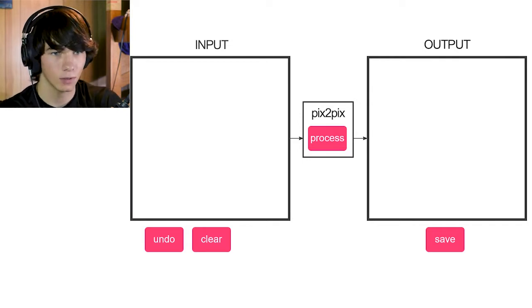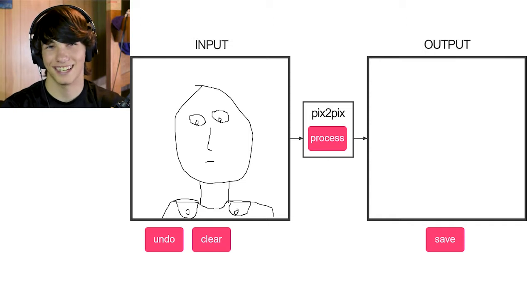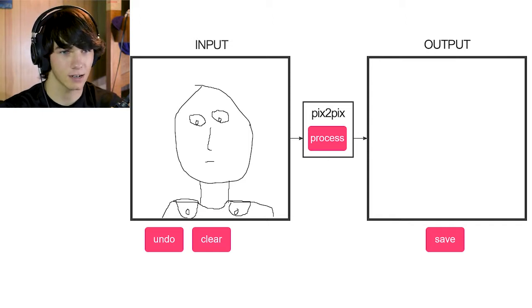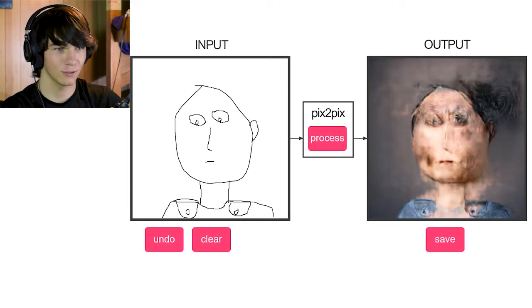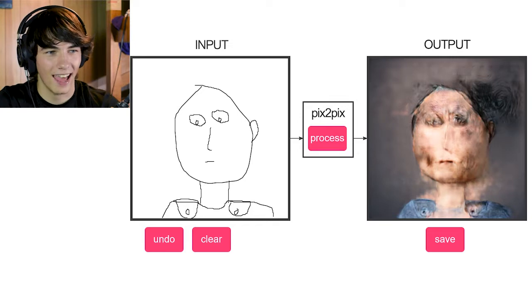What else can I draw? Oh, I know — I'll draw Saitama. Oh my god, this is already shit. I think that's a pretty good Saitama. Wait, I forgot an ear. There we go. That's beautiful. Oh my fucking god. It like tried to add hair. Why? I didn't draw hair. That's an ear.